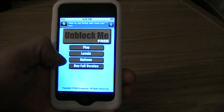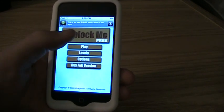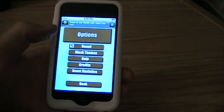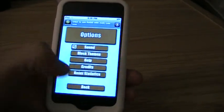So you have play, levels, options, and buy the full version. I'm not quite sure how many levels it is. But in options, you've got sound, block themes, help credits, resets, and statistics.